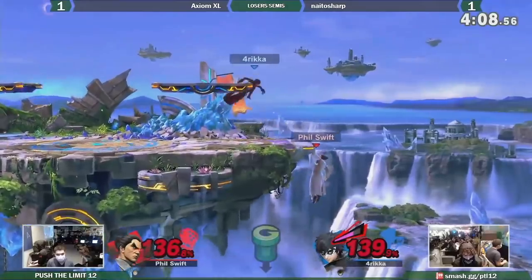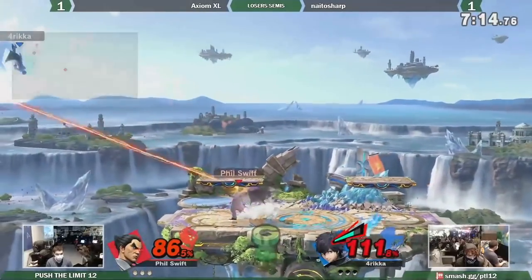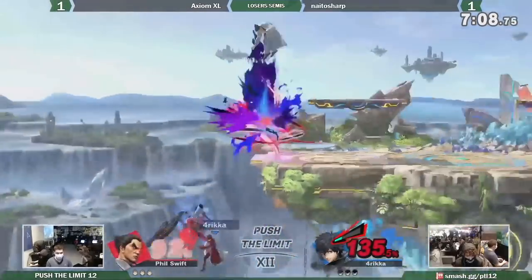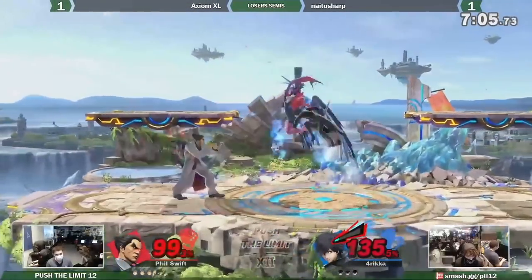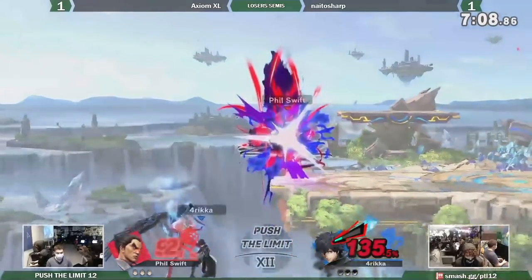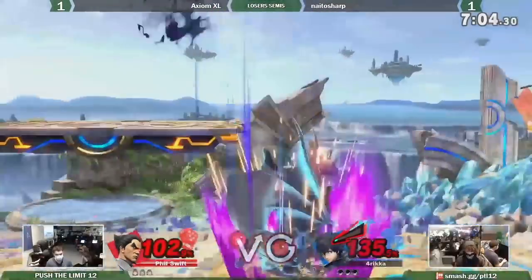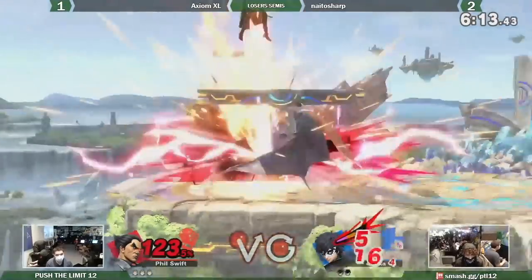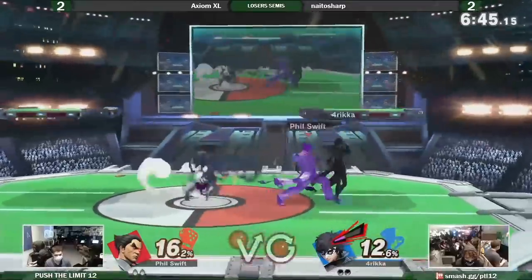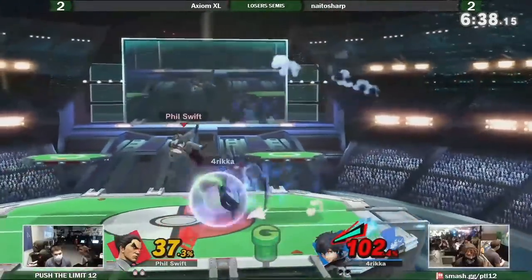Game 3 plays out in a similar fashion but cuts close, with Sharp winning off of back air. In game 4, XL knows he needs to win the next two games to stay in the tournament. Crazily, XL manages to get his rage drive while holding his shield, leading to a kill rather than a punish — this happened because he got hit by Aegis earlier, and the damage over time pushed him past 100% while he was holding shield. He rolls with this momentum, taking a second stock a minute later, and takes the game with an up special.